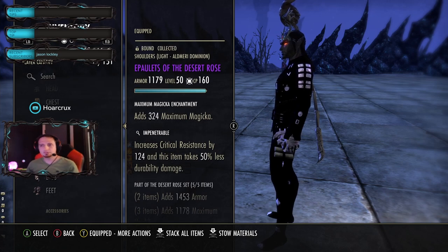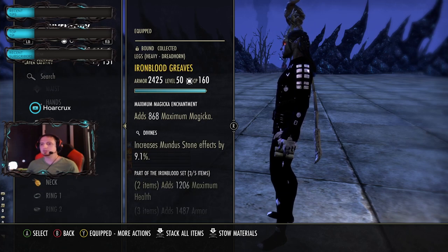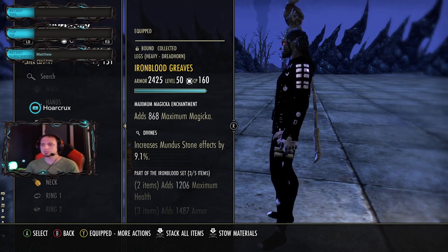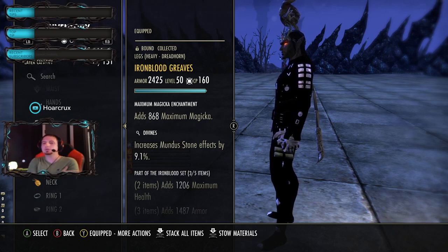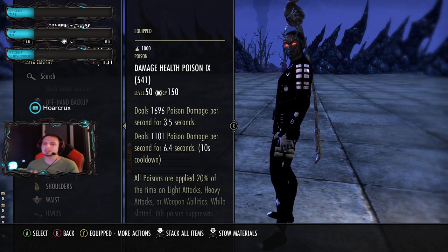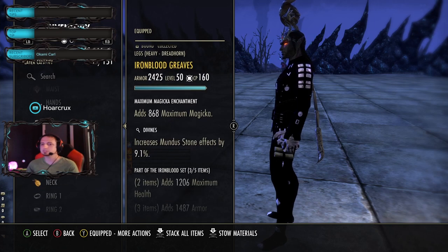Desert Rose is running 3-1-1. On most pieces I have Sturdy or Impen - you probably want to spec into more Sturdy to offset whatever bug is going on, and Impen is really good against all the bursty boys. On my legs I actually have Divines for a little more recovery. You can change this trait to whatever you want, but I'm considering taking off the Tri-Stats on all my big pieces and just putting on Max Magicka for a little more burst.